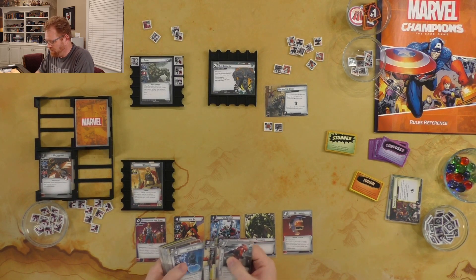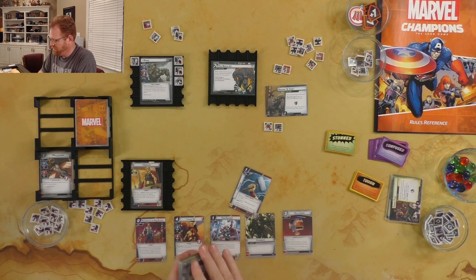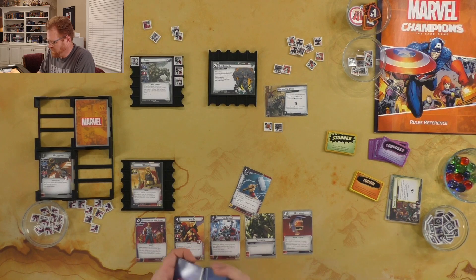The hammer wasn't on the bottom, which it has been a lot in the last games — there we go. Alright, so how do we want to handle this? The For Asgard has to be done as Odin's Son, and Defender of the Nine Realms cannot be done as Odin's Son.